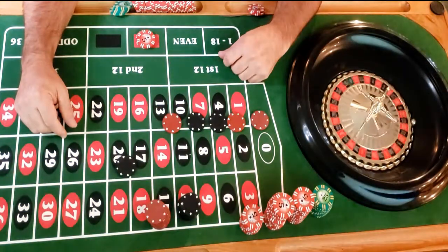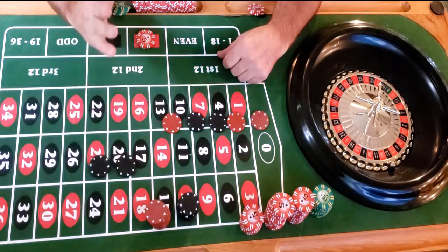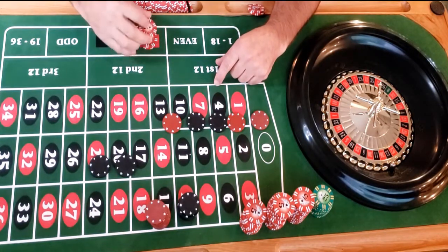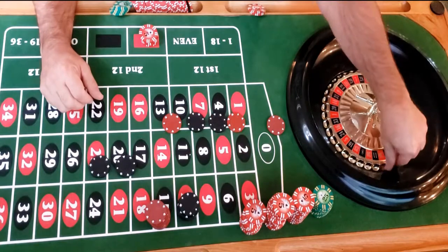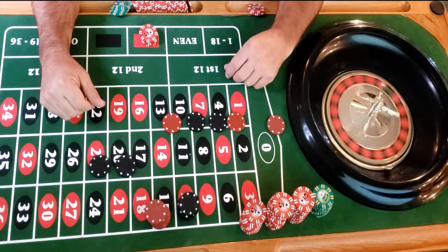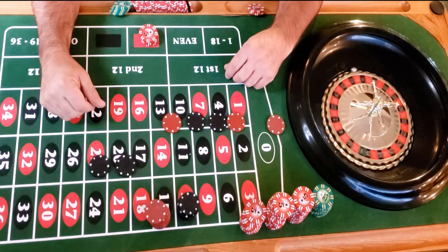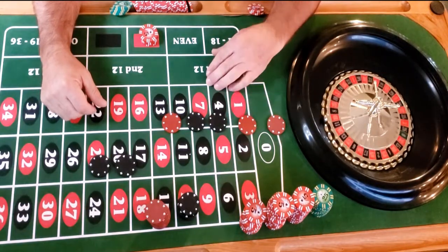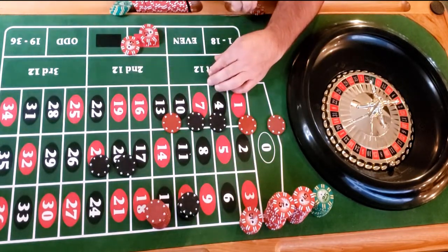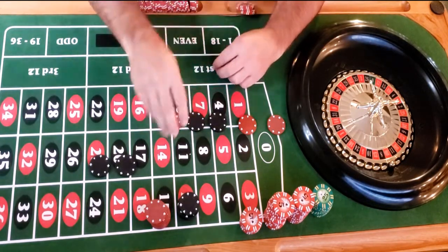It's a black 13 — we lost that, so we go to 20 and stay on red. Here we go, 20 on red — and we have a red 30, winner! We still are up $10. So we put this back and we have $20 profit so far.